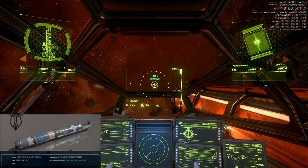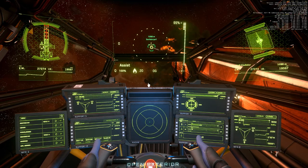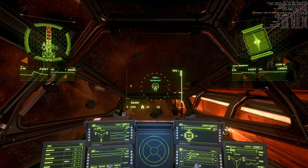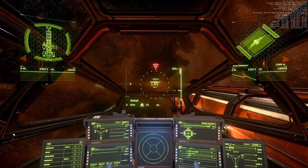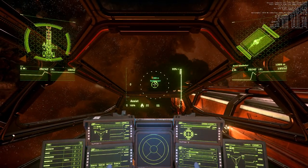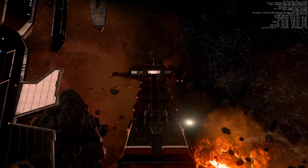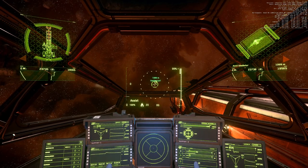1 size 5 torpedo aimed at the front. Shields front side 94, stern at maximum. And the front is already red — that's crazy. Let's do it one more time. 1 size 5 torpedo aimed at the front. Shields front side 94, stern at maximum. Yeah, and the front is already orange or red. Shields at 94%. That's really crazy. And this is real damage, this is not just a display bug — this is real damage.